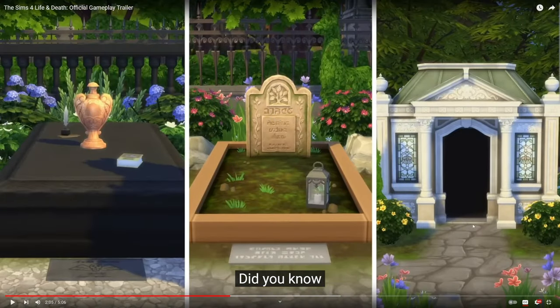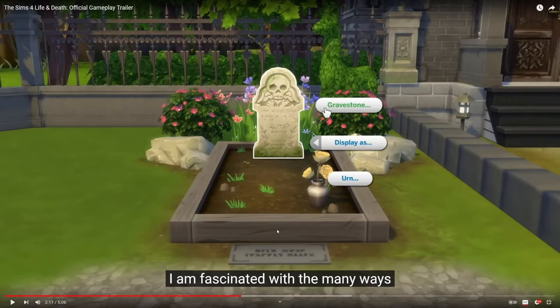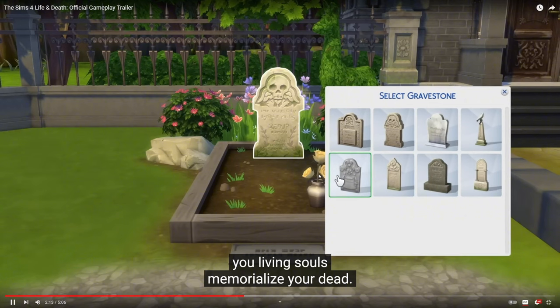Some more examples of graves. We have the crypt, which looks like you can actually go into it, just a regular headstone in a plot, and then an urn on top of something. So we have a lot of customization on what we can put on each plot — this one has an ink quill and a book, this one has a light, and some have engravings in the front. Once you put them in a plot, you can choose to display as a gravestone or display as an urn. A lot of variety there — nice.